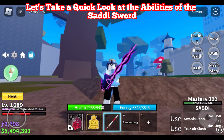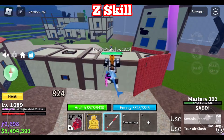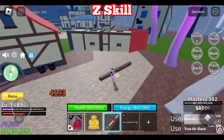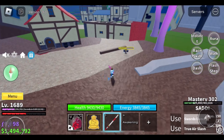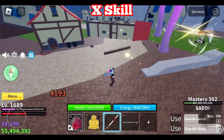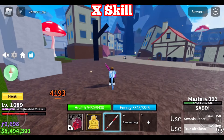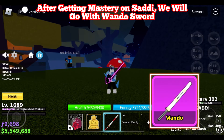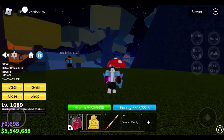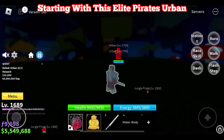We got 300 mastery on Sati. Let's take a quick look at the abilities of the Sati sword. After getting mastery on Sati, we will go with the Wando sword. Let's take a quick look at the sword, starting with the elite pirates urban.